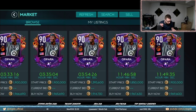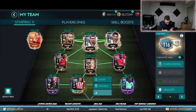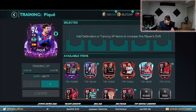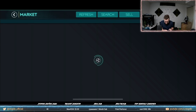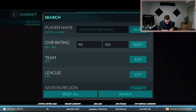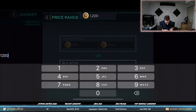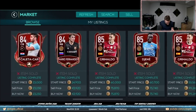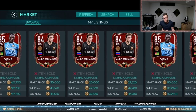Opara gives 363,000 training XP, but there are actually better deals based on training experience per coin spent. For example, Jimenez at 87 overall gives 38,000 XP, and Mario Fernandez at 84 overall gives 31,000 XP. If you buy just over 10 Mario Fernandez cards, you get the same training value as one Opara who costs 2 million. If you're good at sniping, you can get Mario Fernandez for around 20,000 coins.